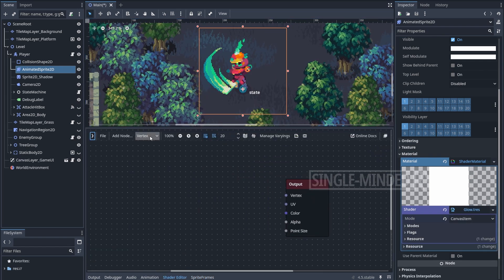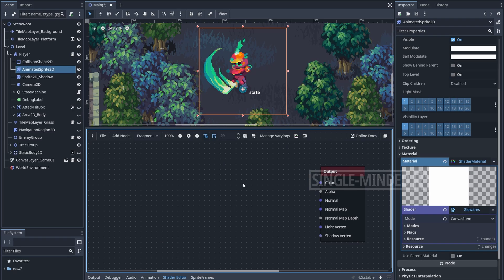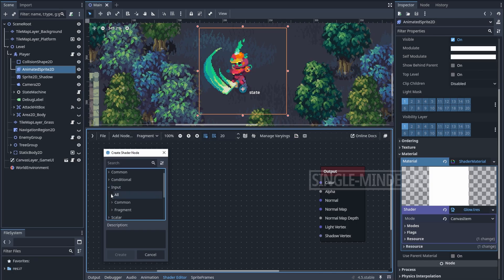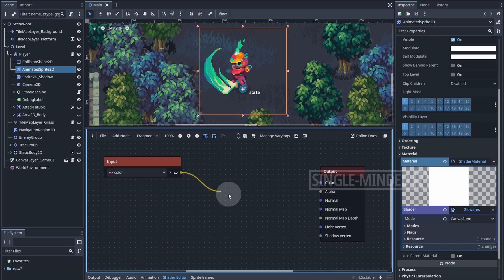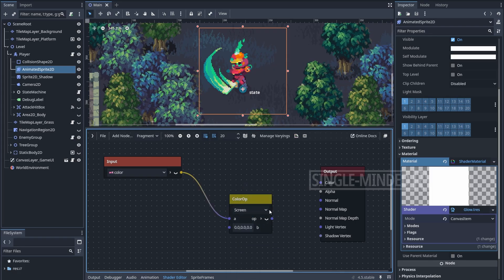Let's open the visual shader we just created and hide what we don't need to make some room. Make sure you are in Fragment mode. First, let's add a Color node — you can find it under Input. This node represents the sprite itself. Let's connect it to a Color Operator node and set the mode to Difference.